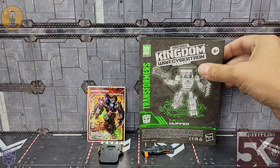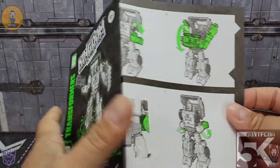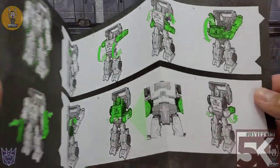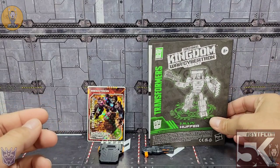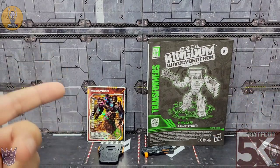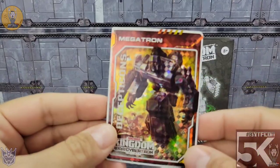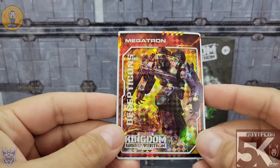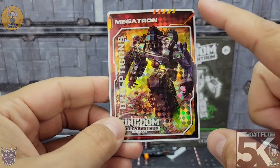Inside the box you get the instructions — typical to the Kingdom line, what we've been seeing so far. The green, black, and white instructions are fine, fairly simple transformation, you may or may not need these. You also get the collector card included in the box. This time I got Megatron. We all know that this is random — I'm excited about this, I didn't have a Megatron card from the first wave.